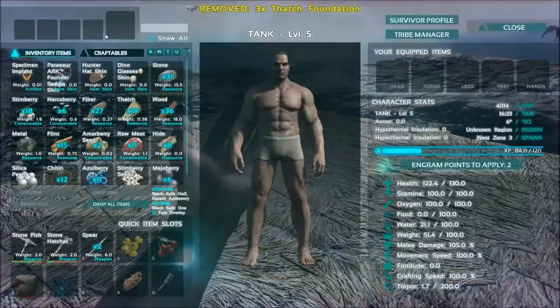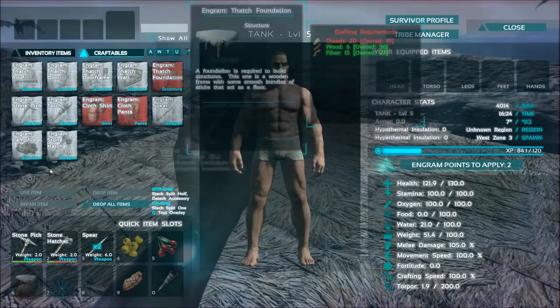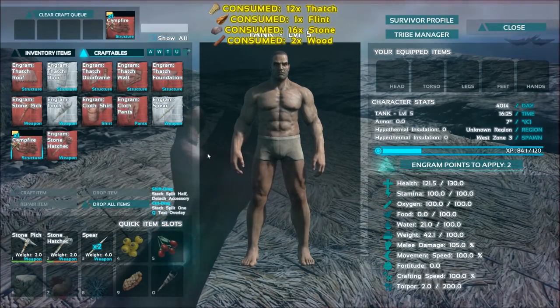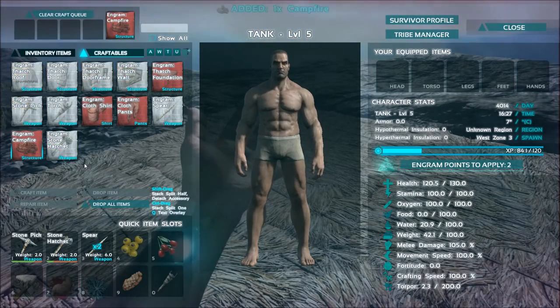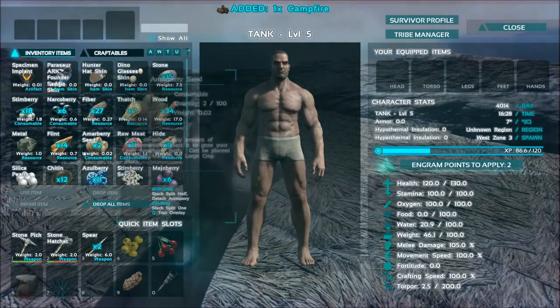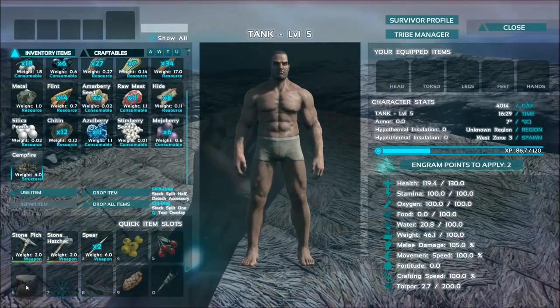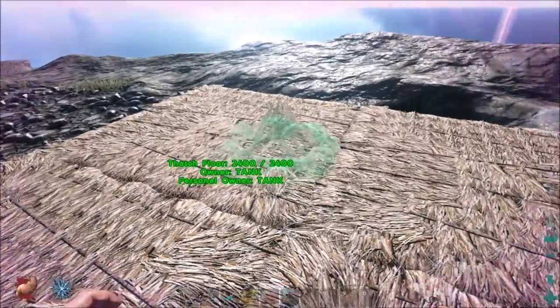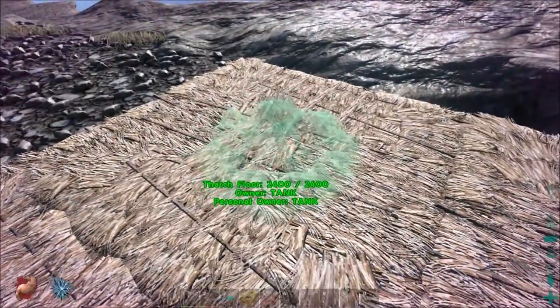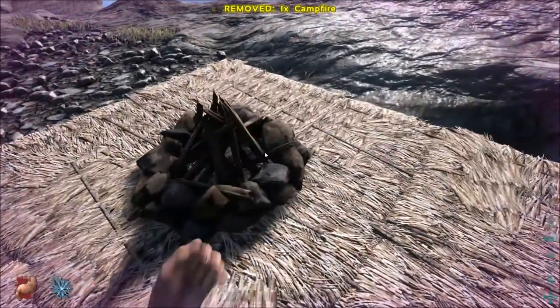Now we go into the inventory, go to craftables, and make a campfire. We have enough materials for that. Then I have to check what we are missing for the other stuff — the walls and all that. Press six and put the campfire over here so we have enough room for walls around it.